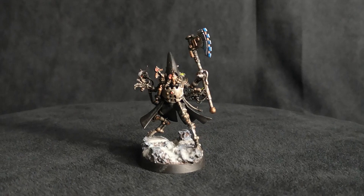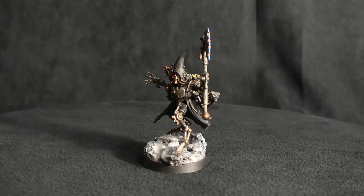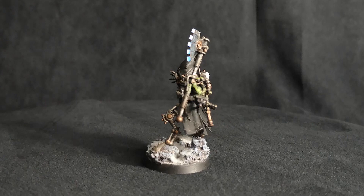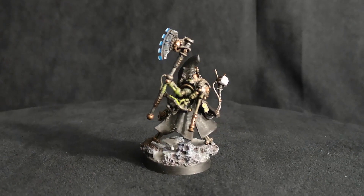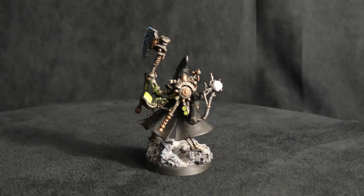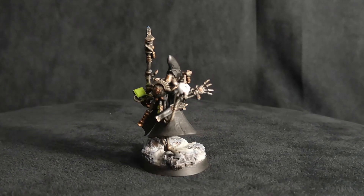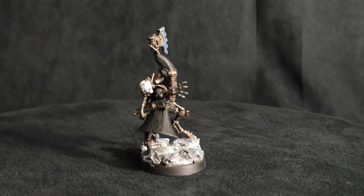For the second Tech Priest Enginseer — this guy, a.k.a. Mr. Jazz Hands — I named him thanks to a plethora of GIFs posted when I put him up on the AdMech Facebook group. People immediately started loving the jazz hands, and he got a lot of love for that. He's probably one of my favorite posings for a model. The idea behind him originally was that he was chanting — basically praying to the Omnissiah to bring a vehicle back to life — preaching the canticles and the word of the Omnissiah while running around doing it with his awesome jazz hands.